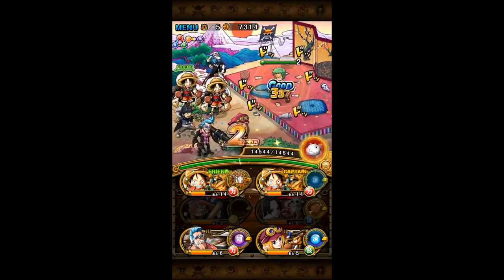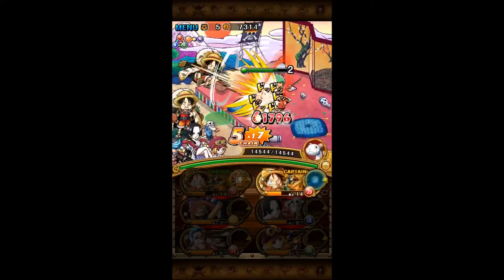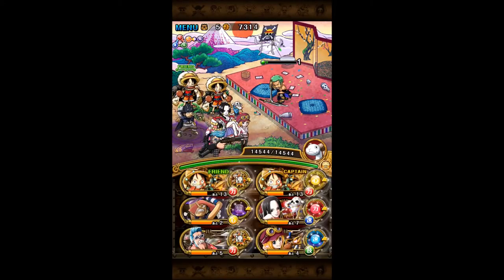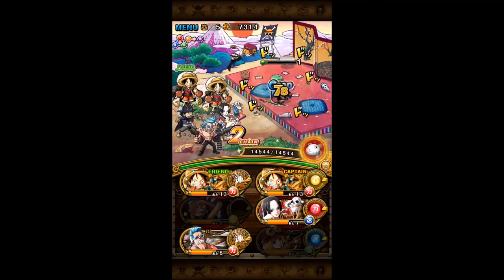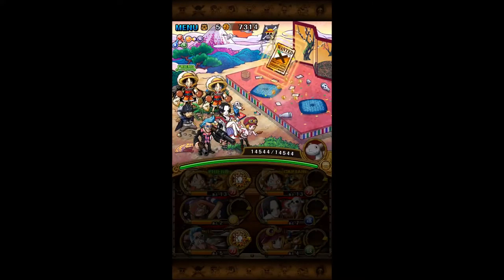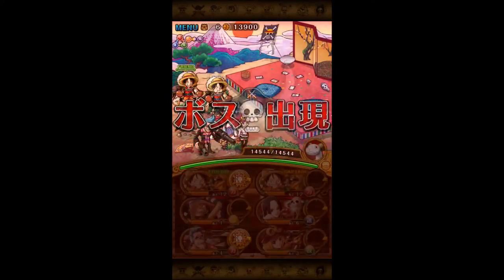Here we have the first encounter of Kimono Zoro. You do want to make sure you kill him before he attacks, as he does around 7,000 or so damage on the 30 stamina. Also, if you leave him at 20% HP, he will lock all of your units on the left side of your team for three turns, so do be wary of that.